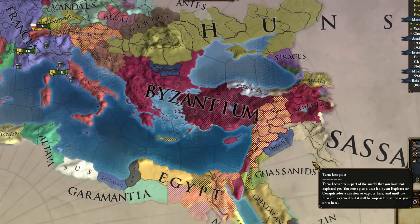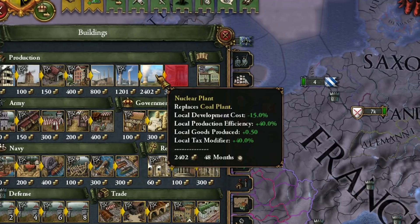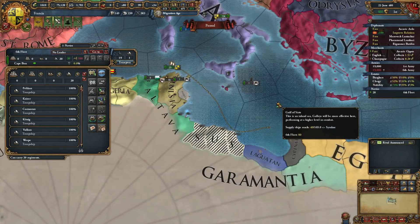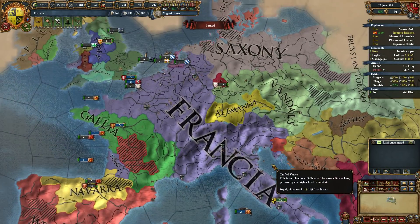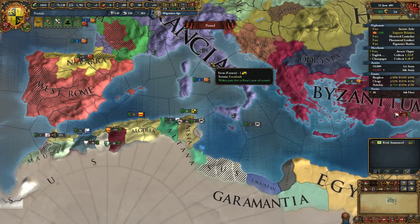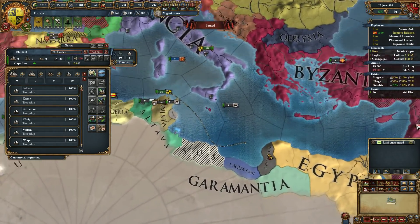Byzantium wants to join me in my war against Rome — sure, why not. I feel bad that I can't just spread the love of the M1 Abrams and AK-47 throughout Europe. I need to share it throughout the entire world — but first, let me build a nuclear power plant, why the hell not.